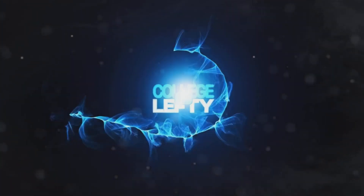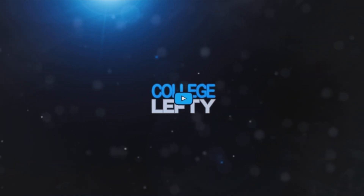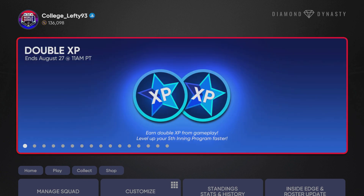Welcome back everyone, College Lefty here. In this video we have the second sixth inning boss clue to go over. We also have a sixth inning boss that has been revealed, and I believe it is his first 99 overall card. We had a 97 overall version of Matt Kemp a few years ago, and this time around we are getting a 99 overall Matt Kemp.